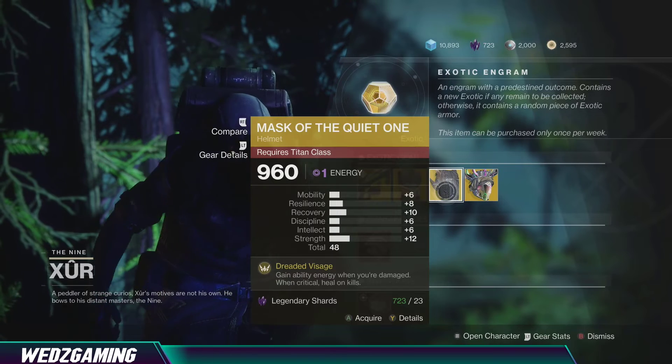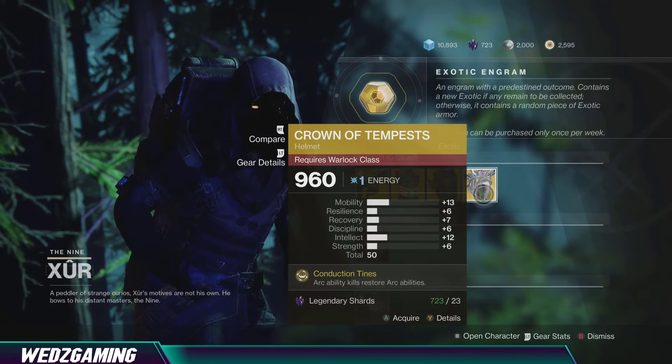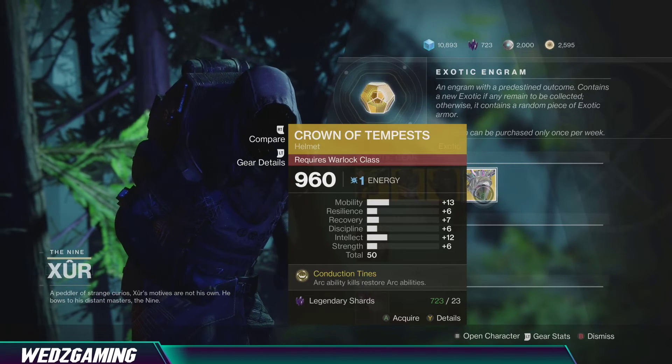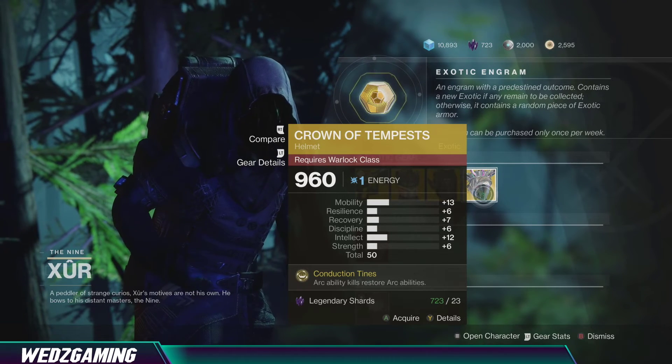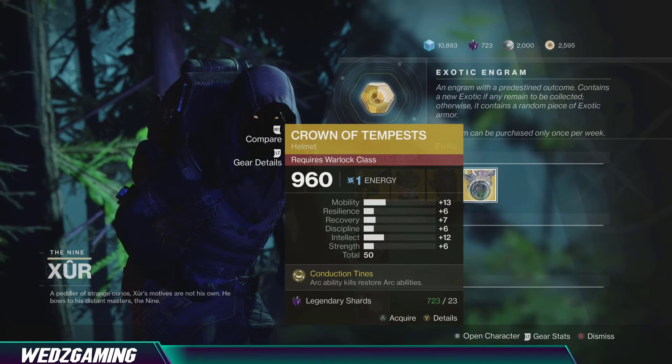For the Warlock, he's selling the Crown of Tempest. This is one of the best exotics for the Warlock — you can use it to keep your super up, so your super lasts a lot longer if you're using this with the Arc subclass.